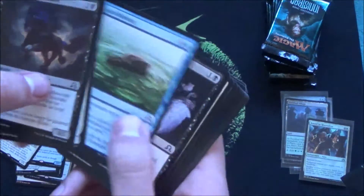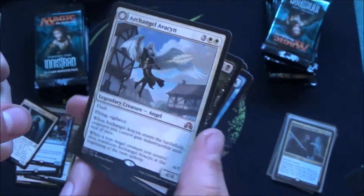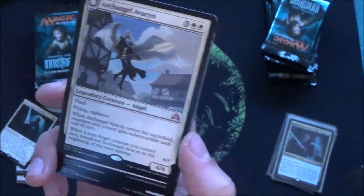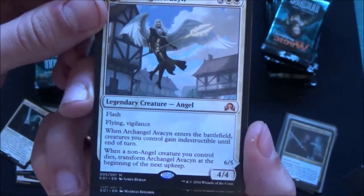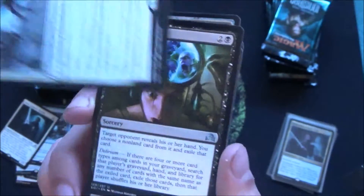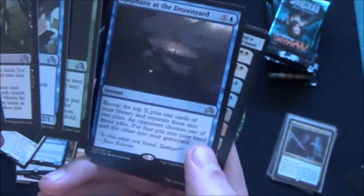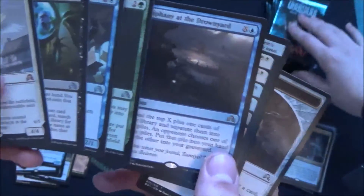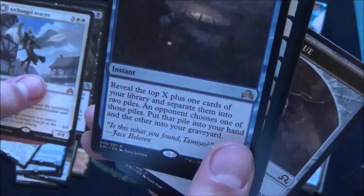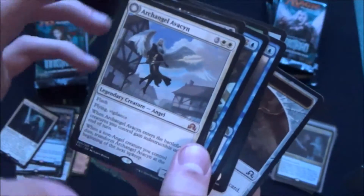Planeswalker — we haven't found one yet. Let's go! Oh, mythic! I got the Archangel, and this booster has another rare too. Archangel Avacyn — really nice, strong card. It flips and deals three damage to each other creature. Oh my god, I'm envious. And Epiphany at the Drownyard — could even be three rares. Epiphany is nice for control players, sort of a Fact or Fiction.